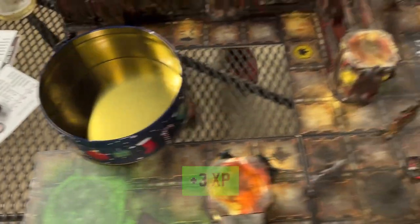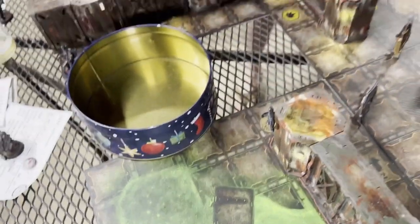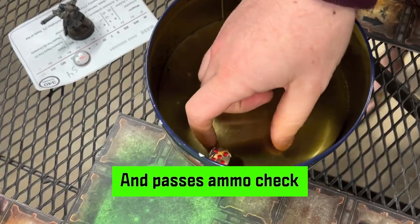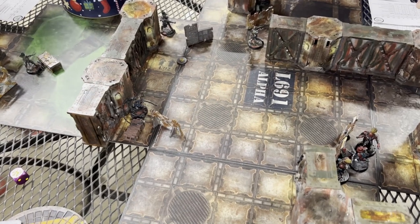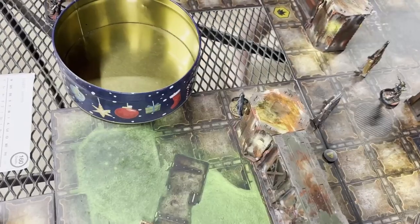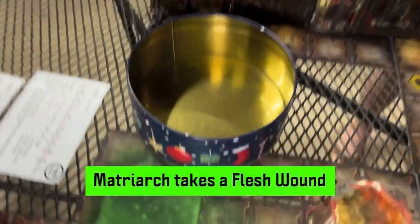Vansar group-activates. The tech specialist throws a smoke grenade — it hits and passes its ammo check. The Og Mech fires a plasma gun at the matriarch, hitting three times and doing one wound. The matriarch fails her armor save and takes a flesh wound.